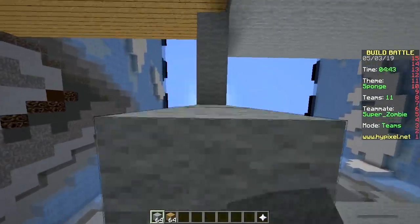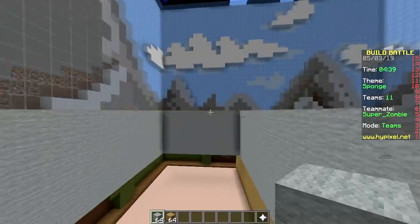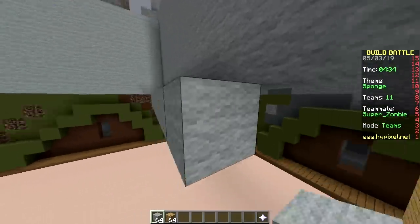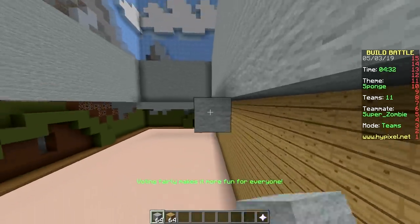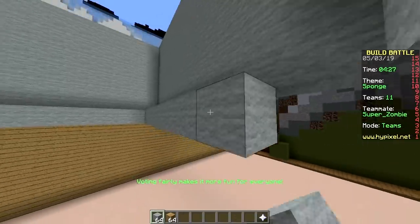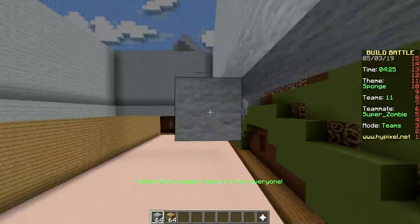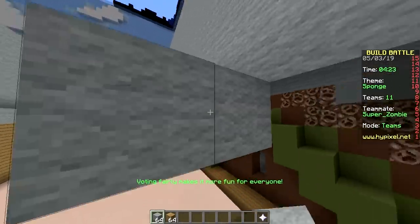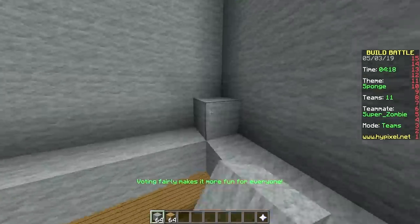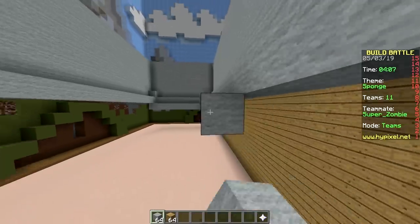Where's the sponge gonna be in this build? I don't know yet - I'm guessing we'll put some water in here and then the sponge. Anything that's gonna win over the 20 SpongeBob builds - but I don't want to build another SpongeBob, we've already done it like 20 times. Getting kind of tired of making SpongeBob.